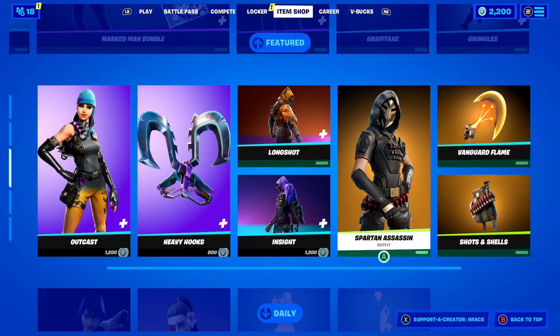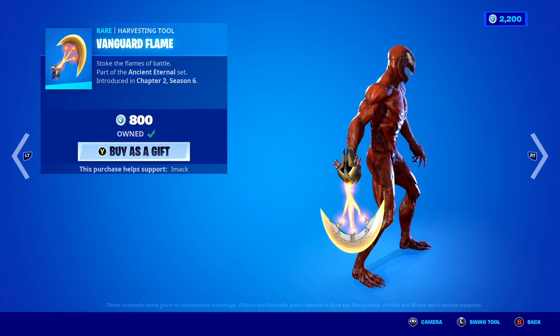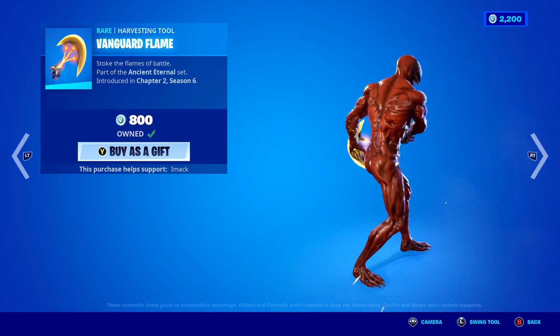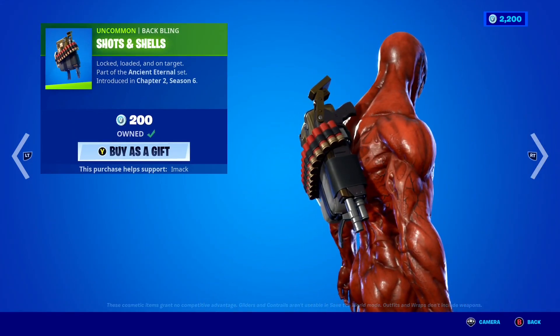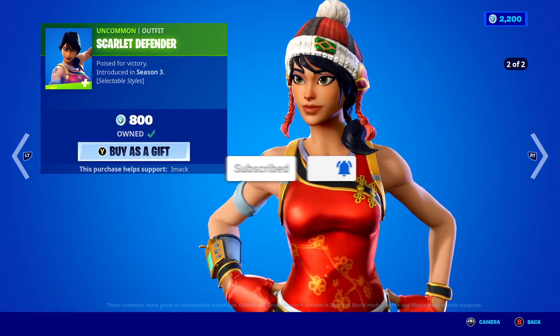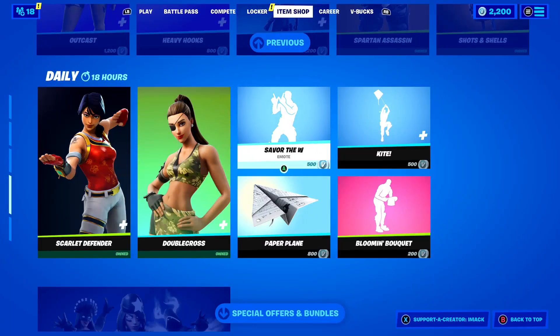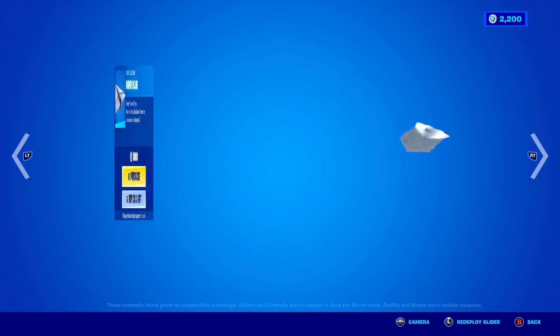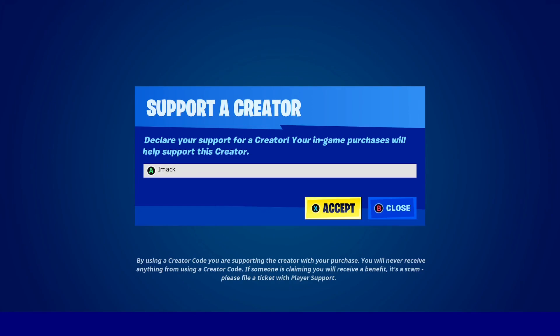The Spartan Assassin skin is back today here on Fortnite, along with the Vanguard Flame pickaxe, which is one of the best pickaxes in Fortnite — it's a one-handed pickaxe and it looks so clean. The Palm Shotgun Shots and Shells back bling, the Scarlet Defenders skin, the Double Cross skin with the Floral Shell back bling, and the Save of the W emote, the Kite emote, the Balloon Bouquet emote, and the Paper Plane emote are all back today. If you're buying anything from today's shop, make sure to use code IMACK — that's I-M-A-C-K — in the Fortnite item shop, hashtag ad.